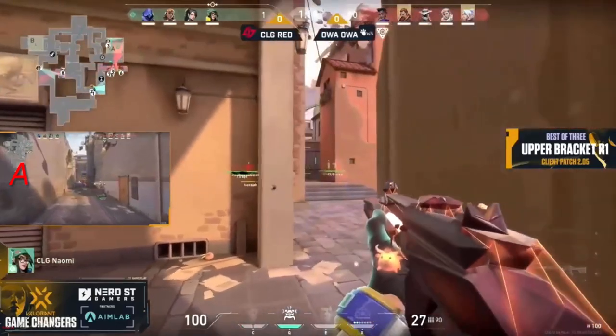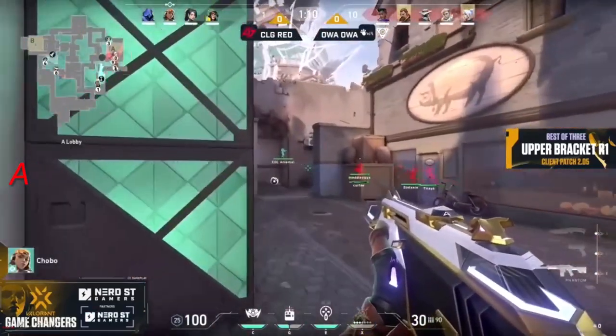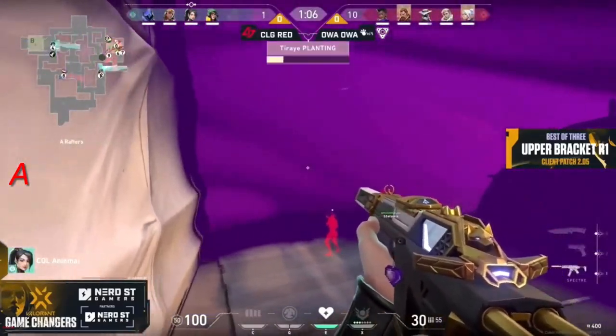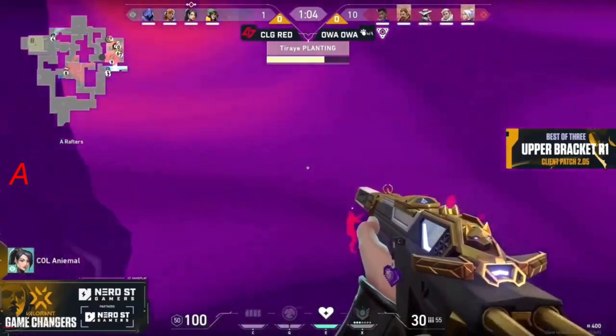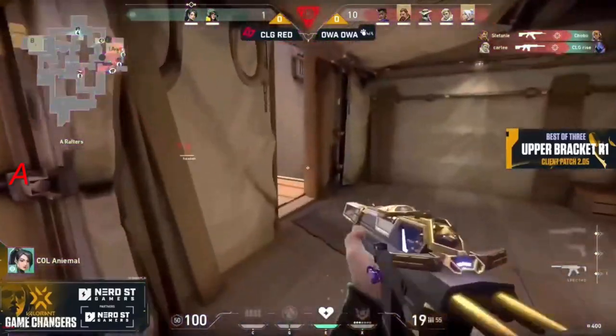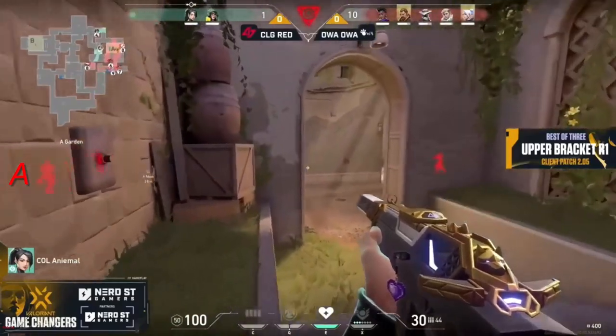They know this hit is coming on the A side, but they've lost that important Silver again, and now it comes down to a very hard hold by Animal at the beginning of the round. She's going to let them through — and even on that flank, they're ready. Look at that — they're just dropping like flies. Only two more to go for CLG Red in this last round on a five versus two situation.